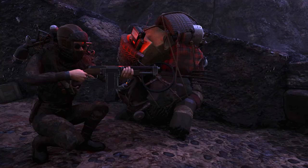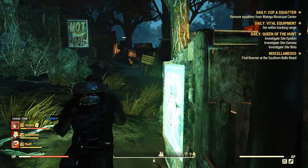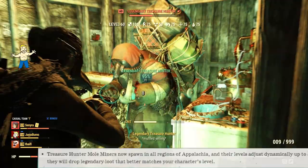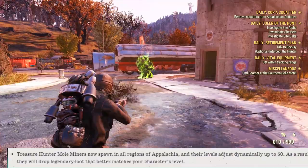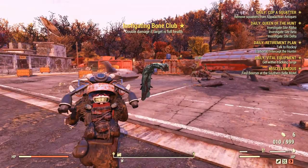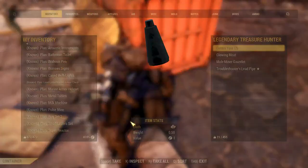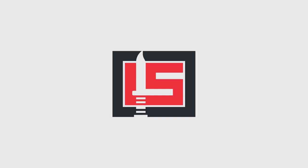Let's start. Treasure hunters can now spawn anywhere on the map — at any marked location. The first event only allowed hunters to spawn in the Ash Heap region, but now they can spawn in all map regions. The only restriction is that treasure hunters cannot spawn inside instanced areas — basically any location with a loading screen. Some locations like the Garaham Estate feel instance-like but aren't, so they can still spawn hunters.